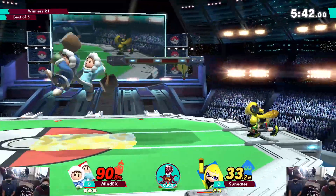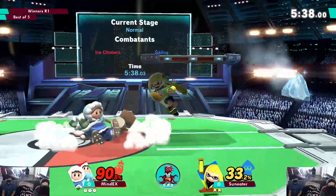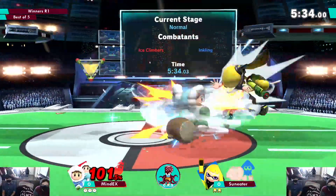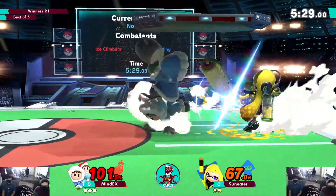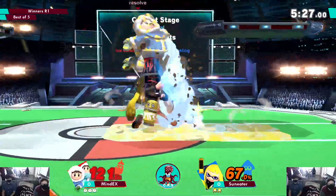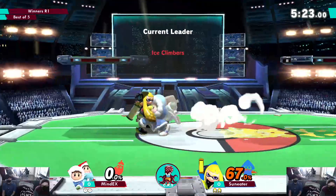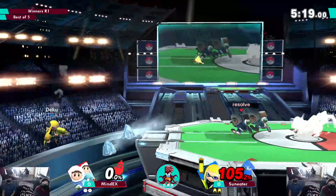Now he's got the highest climber pressure already — a quick 33 percent. The only problem is whatever percent Nana's at, when she dies this becomes a very not-fun matchup. Squalling through all of that inkling pressure. Actually able to bury both of them when they were behind — they were on hit, but then up tilt up there.